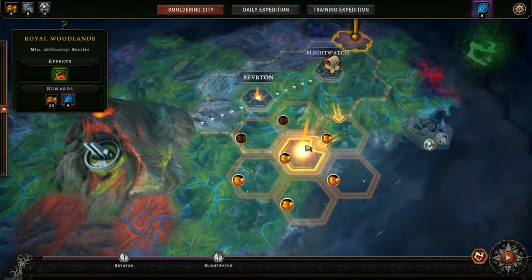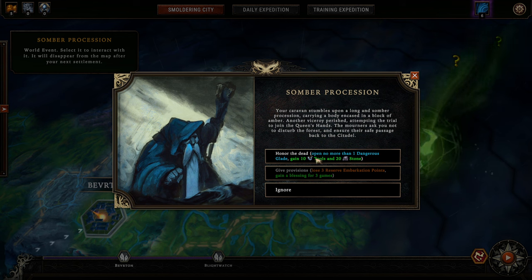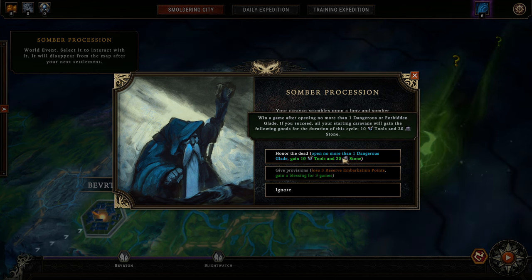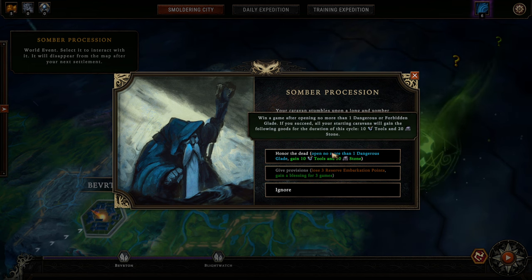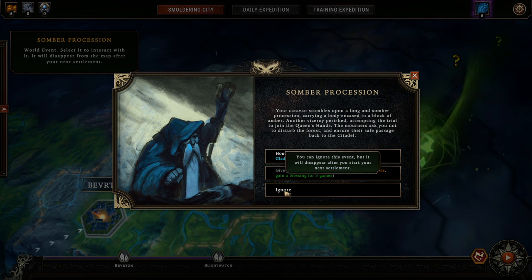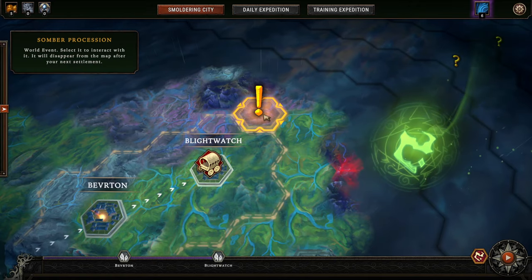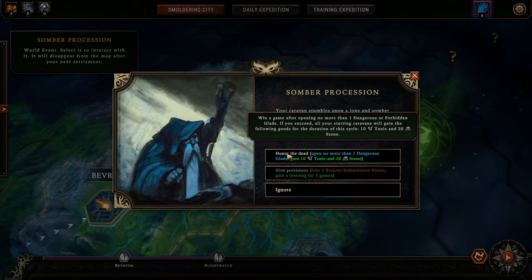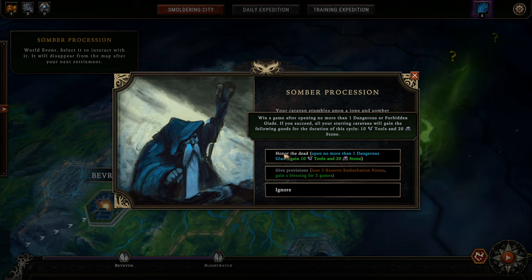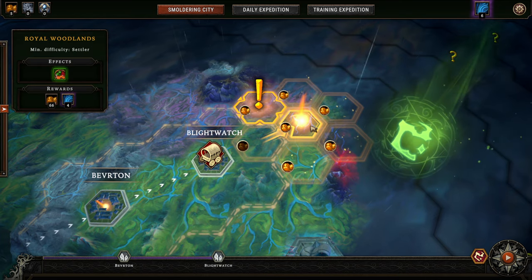We're heading back to the map and we're going to select our next city. First up, we're picking up the Sumber Procession event here. 'Honor the Dead' — we would gain 10 tools and 20 stone if we'd be opening not more than one dangerous glade. I'm not down with that, it is really, really bothersome. We are going to ignore that. We don't have enough embarkation points so we can't pick that outcome. These events are always only once available, so this will disappear. This would be a bonus for all the caravans in the following cycle — pretty powerful — but we're not going to go for that, because I don't want to play a game where I have to do this, especially not a tutorial one.